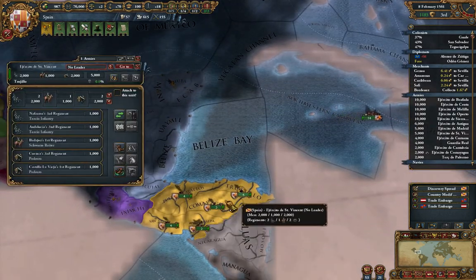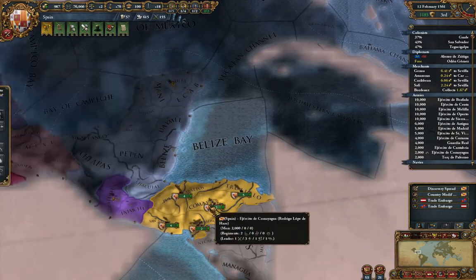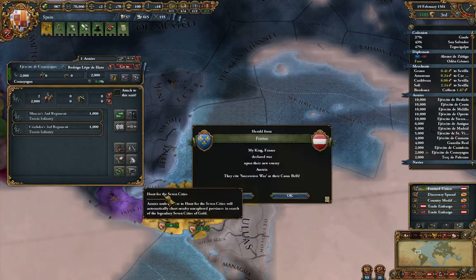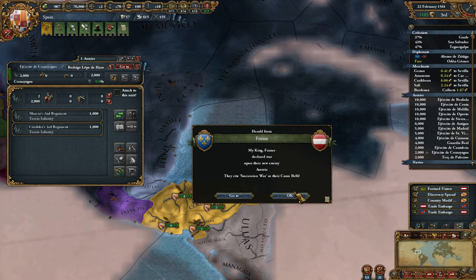Go on, search for the seven cities. Look, he just refuses to do it — I don't know why that is. France declared war on Austria — interesting. Succession war. I don't understand why they just won't do anything. Maybe if I move them out of there they'll do something.